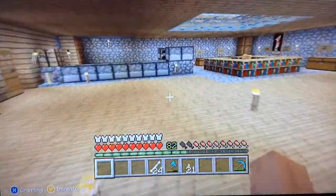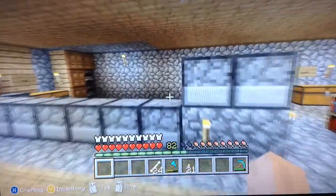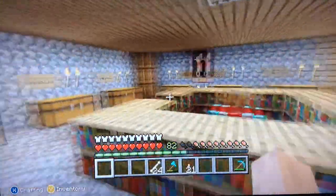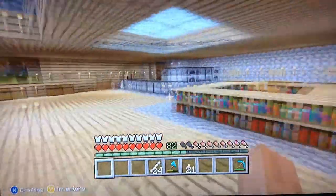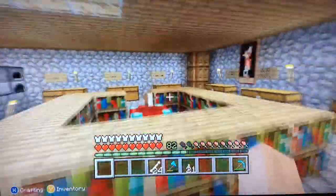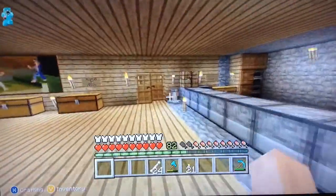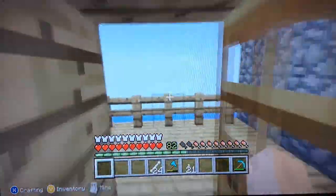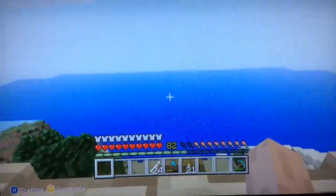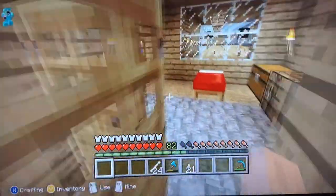This is all my stoves and stuff. I got little different boxes to hold stuff and they're all labeled — a storage room. Got an enchanting table, and if you come over here, this is like the guest room, I guess, if you want to call it that. Nice little lookout over the lake.